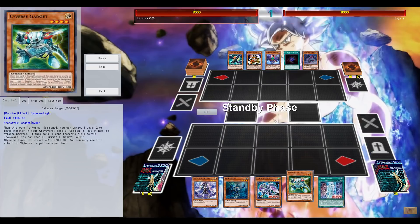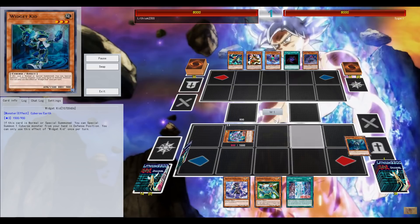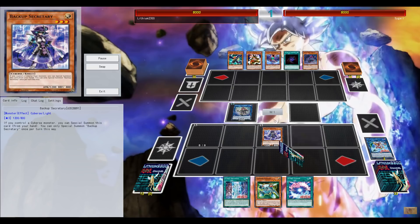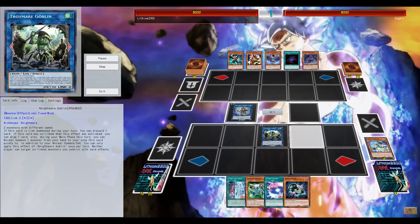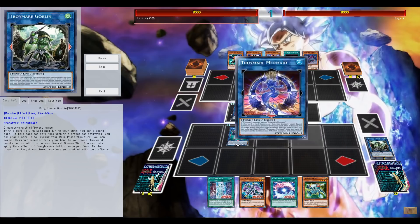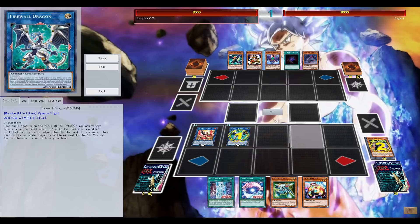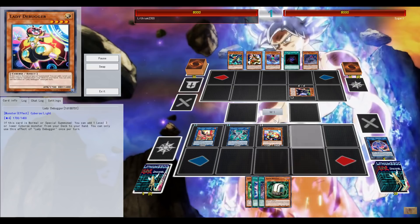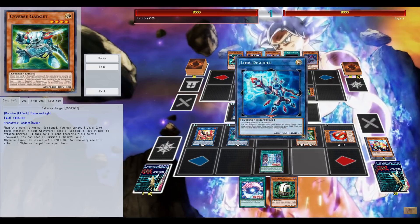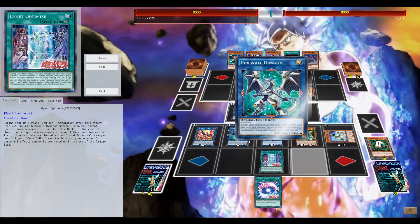For each link, I can mill the top card of my deck, and for every card milled, the fusion monster gains 1000 attack points. I have the capability of pumping out those link monsters and potentially setting up extra link. With the new support from the upcoming structure deck, this deck gets more tools — right now it's still a little fragile. Getting back card advantage is definitely not that easy.